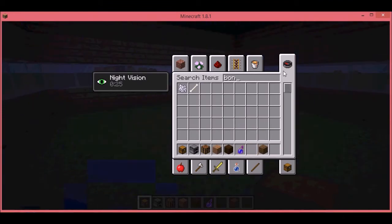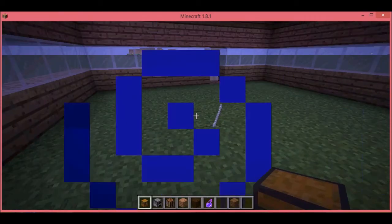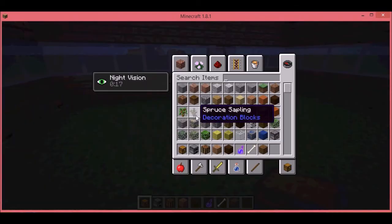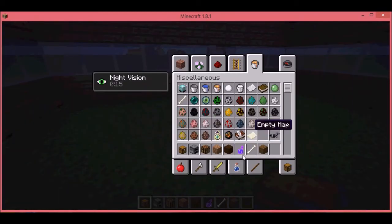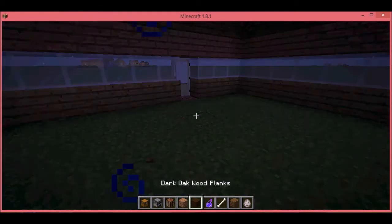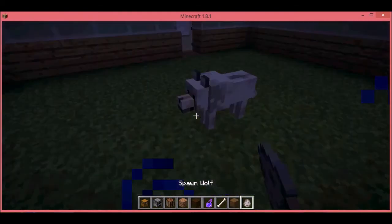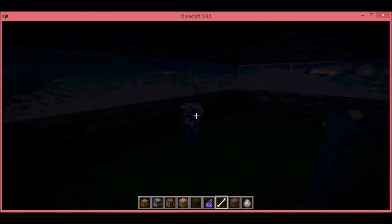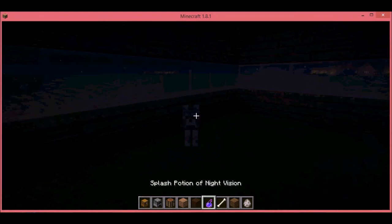I'll just be getting my bones and I'll be getting a wolf spawner. Let me just get a wolf, then go back and slide across to wolf. Let's put the wolf down. Yes, I got one! Let me just put some night vision on.